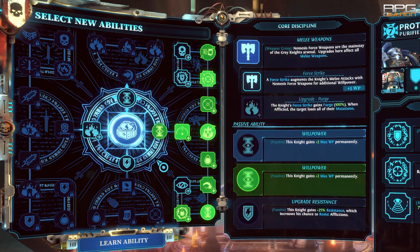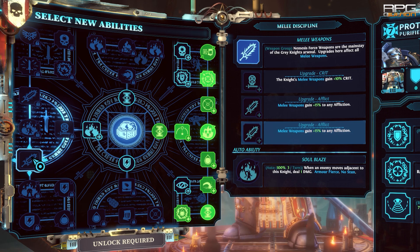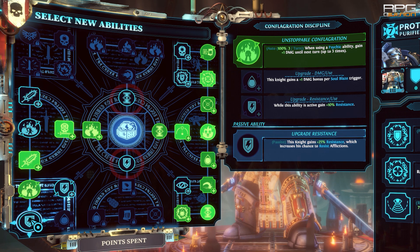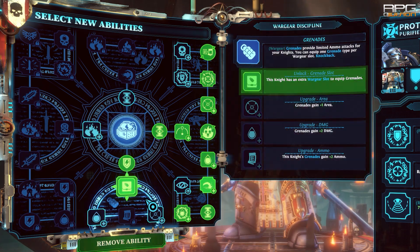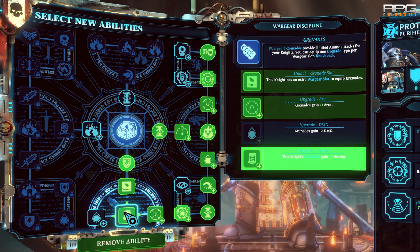Now there is a choice: whether to make this a Grenadier build with Flamethrower or focus on maximizing DPS. To maximize DPS, we need Unstoppable Conflagration at the bottom left, with the last upgrade that increases damage further. The last two points can go into Resistance and Willpower upgrades. For the Grenadier type, all bottom upgrades are required, but in that case Unstoppable Conflagration and its upgrades become unattainable.